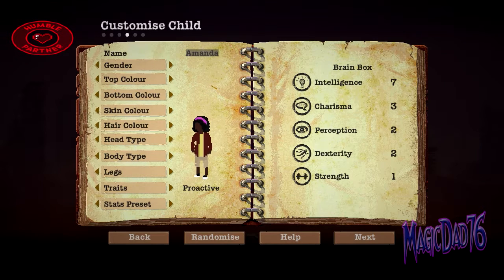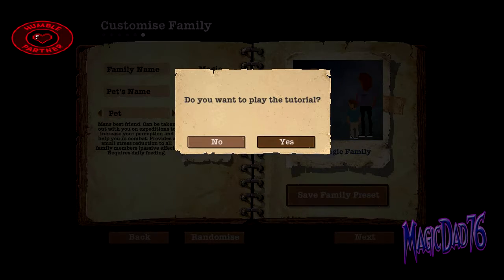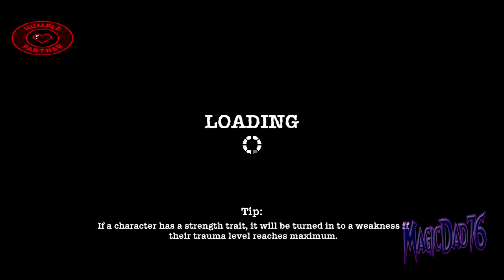Next. We'll randomize this one — Rough and Tumble Donna, Hygienic. Next will be Smarty Pants Sandaroo. Pet. Yeah, we'll go with Ruby. And we're going to go with Next. Yes, we are going to play the tutorial for this episode.